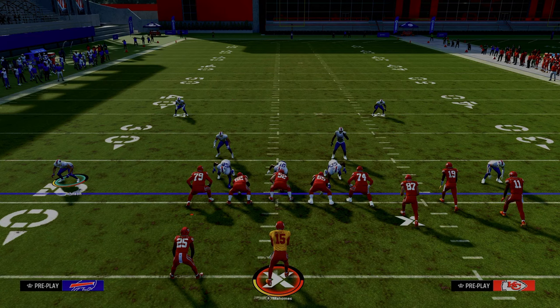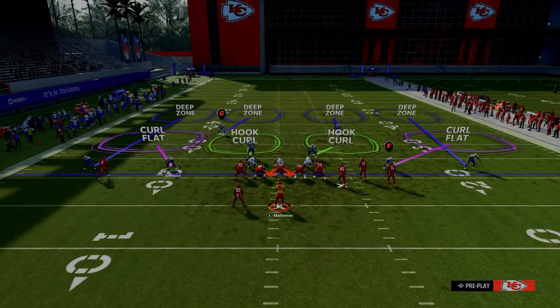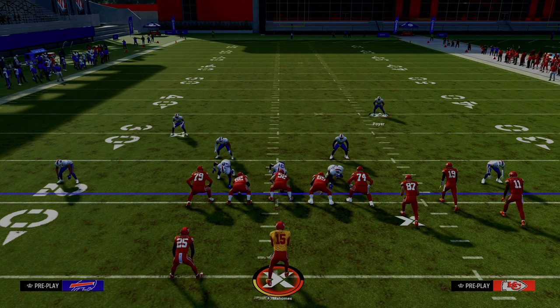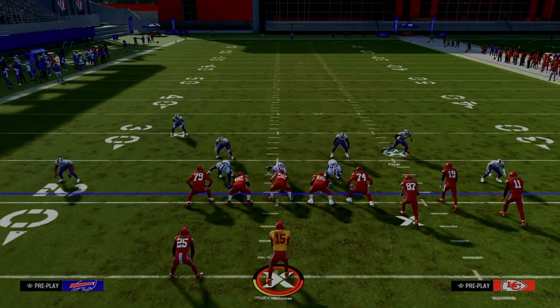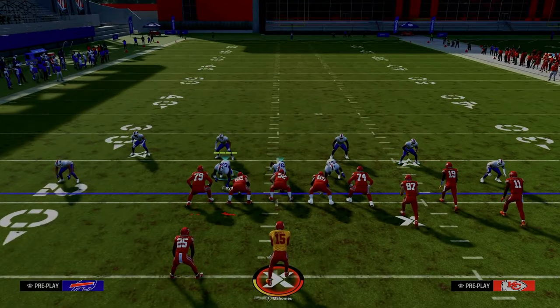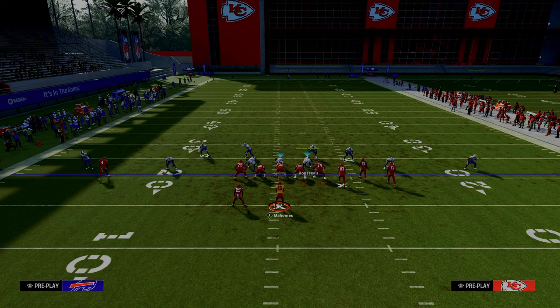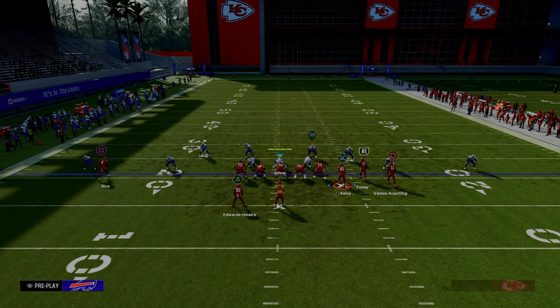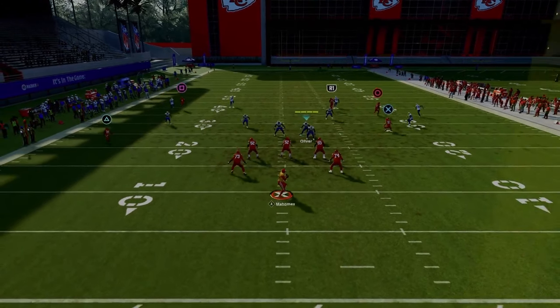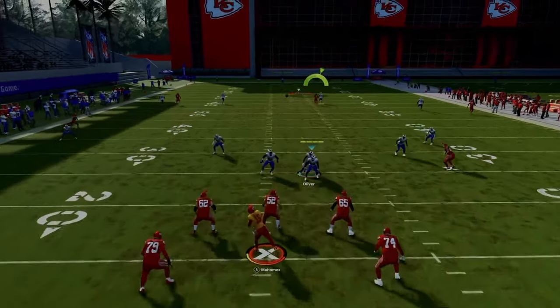In real life, this is actually helpful for providing safeties leverage to top certain routes. In Madden, if you think about how Madden works — especially in Ultimate Team but also in regs — if I bring these safeties literally super far into the box, what you might think would happen is they're just going to be able to hit me over the top with a streak. But what you'll see is they never, ever, ever will get beat over the top on a streak.